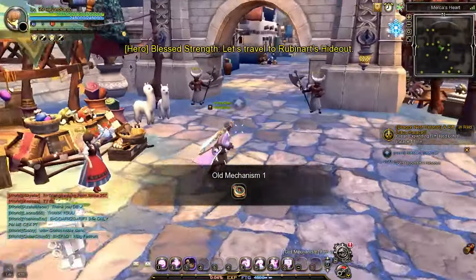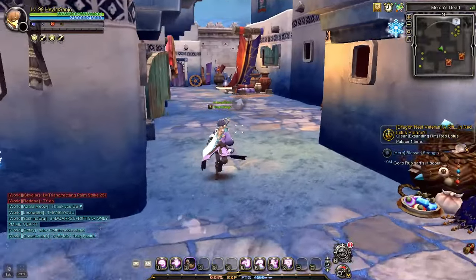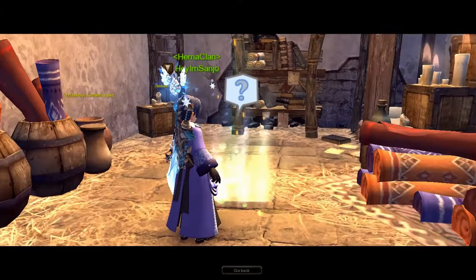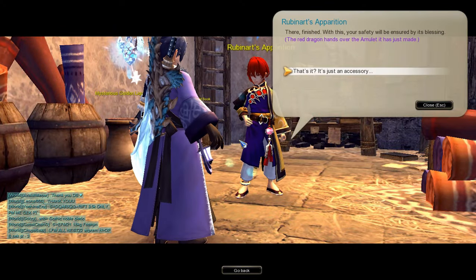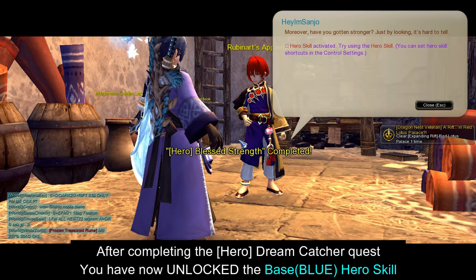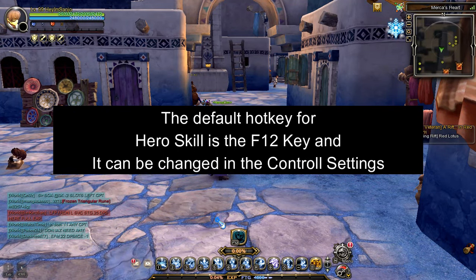After completing the dialogue with the NPC, go to Rubinart's hideout to finish the hero Dreamcatcher side quest. After completing the dialogue with the NPC Rubinart, you have now unlocked the base hero skill. The default hotkey for hero skill is the F12 key on your keyboard, and you can change it in the control settings.